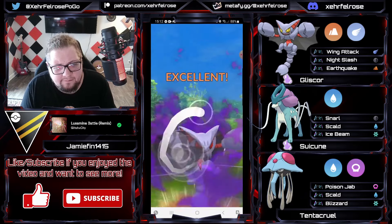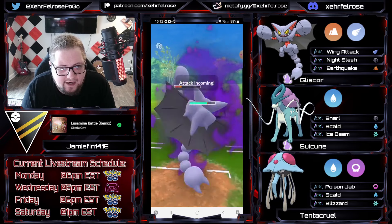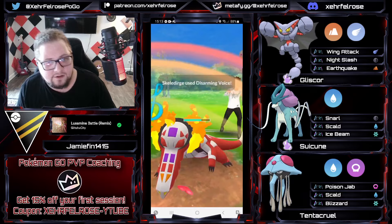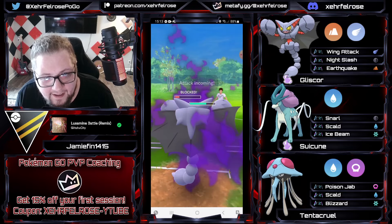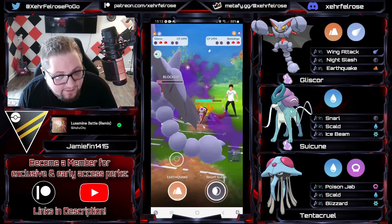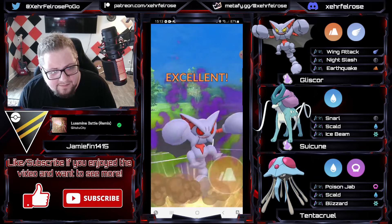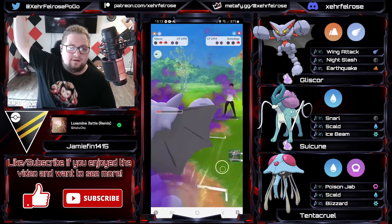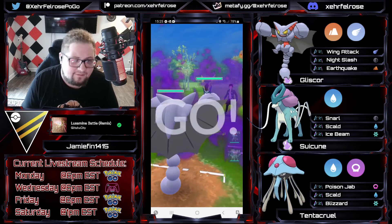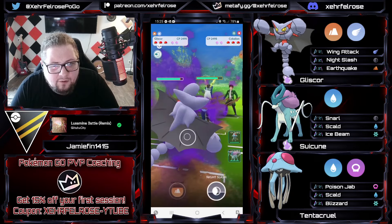The trainer is a Legend-level player — he gets Legend regularly. Gliscor with two shields is looking absolutely cracked in the rest of this game. Scald doing work; the opponent can go for Icy Wind or Scald, whatever they want. Night Slashes are going to force shields off the Skeledirge. Jamie might just go for an over-farm there instead of throwing that Night Slash, but he's in a very good spot. Easily going to be able to hit up this Earthquake, shield twice, and take out the Skeledirge. And that's a great lead.